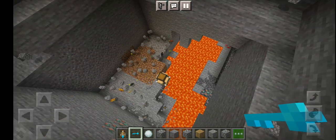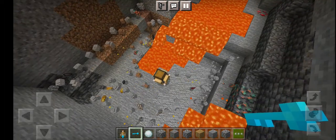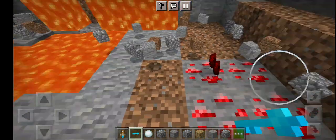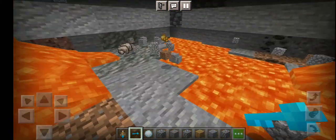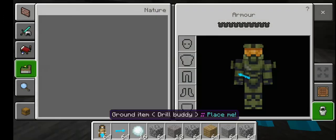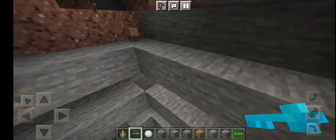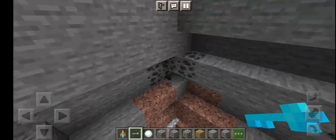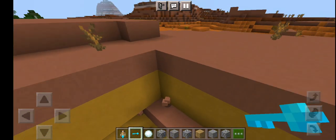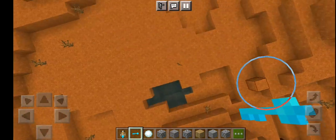Oh, is it going to hit the lava? Just to tell you, if it hits lava — oh, that's surprising — yeah, it destroys. So it has mined a lot of gold for us: 27. And as you go further down, you can mine other things. So I'm going to quickly go and help it, because I'll keep on respawning it.